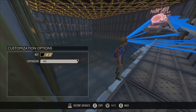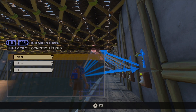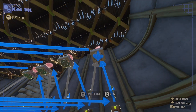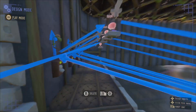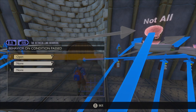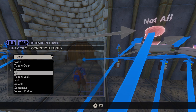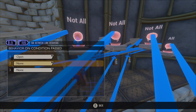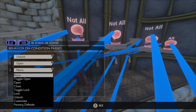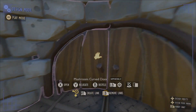For the last switch gate, we flip it from 'not all' to 'all.' We switch the behaviors so that on conditions passed we want no behavior, and on conditions failed we want to start the timer. Then we link the last switch gate to our doors. For conditions passed — meaning all switches have been turned on — we want the door to unlock and then open, and I like to lock them back so they can't be closed again by the player. On conditions failed, we don't need any behaviors. I'm also going to lock both doors so they cannot be opened by the player initially.